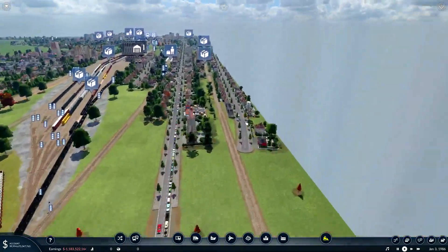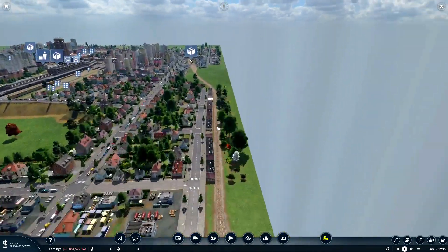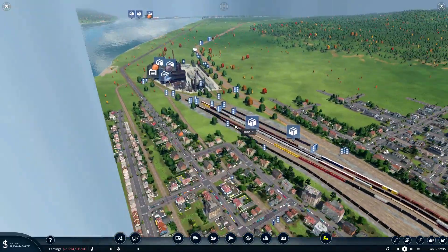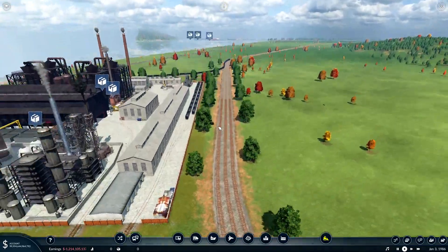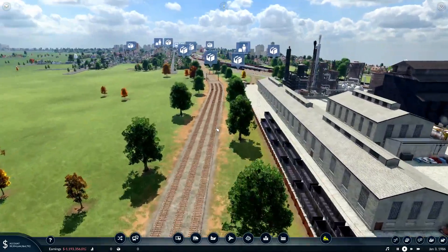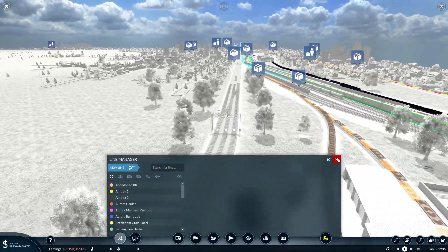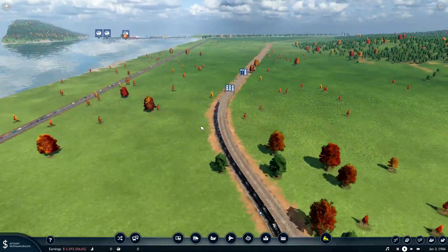Then we got a branch line that comes off here, runs in and delivers to each one of these towns. Let's move our way east. We got a triple track main — all realistic signals placed, realistic crossovers, and most of the routes are pre-placed. It turned out really well.